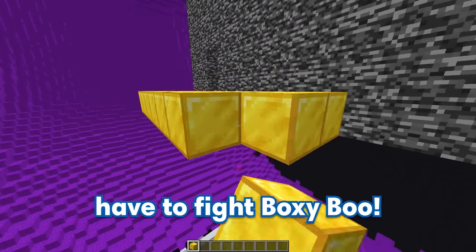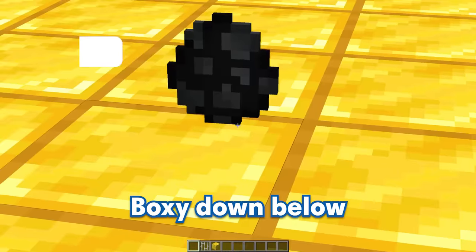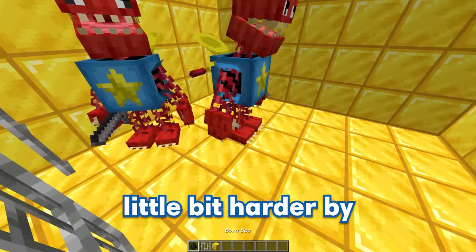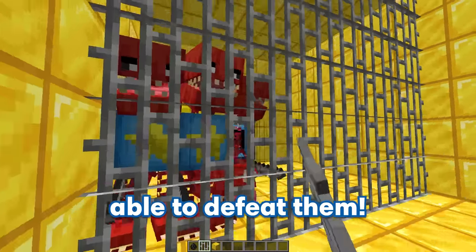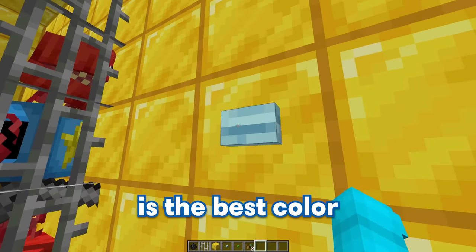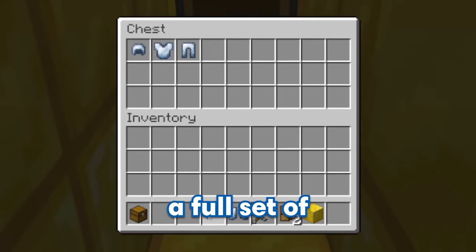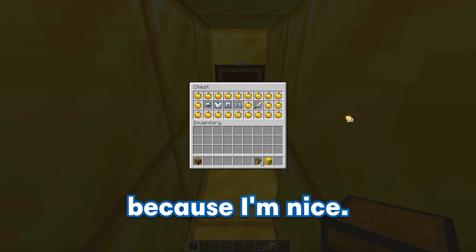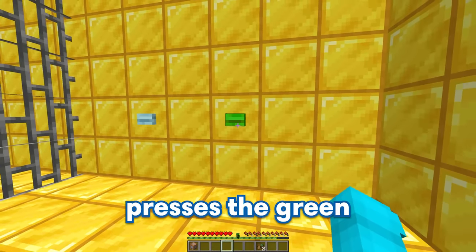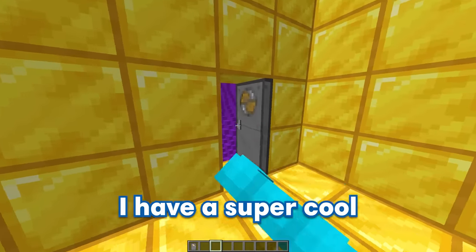For the next obstacle, GE's going to have to fight Boxy Boo. Let's build out the room and place some super secure iron bars to make sure Boxy Boo doesn't escape. Comment 'Boxy' down below to spawn him in! 3, 2, 1, let's go! Boxy Boo just spawned in, and let's make this level harder by spawning two more. I have no idea how GE's going to defeat them. To give him a fighting chance, we'll give him some gear — he can only get it by pressing the correct button. Because blue is the best color, it's the correct answer. If he presses it, it opens a secret door with a chest containing a full set of silver armor, a silver sword, and some golden apples. If he presses the green button, he's going to be teleported into the room with the Boxy Boos! Our Boxy Boo fight room is completed.